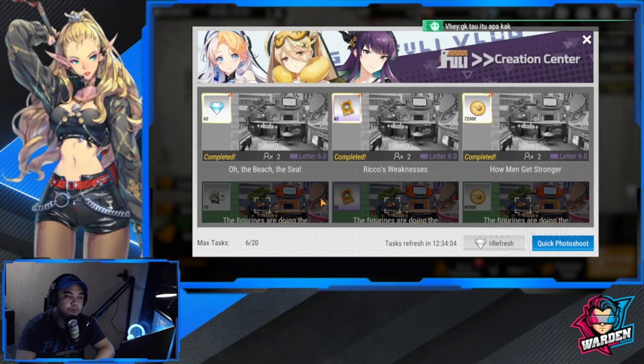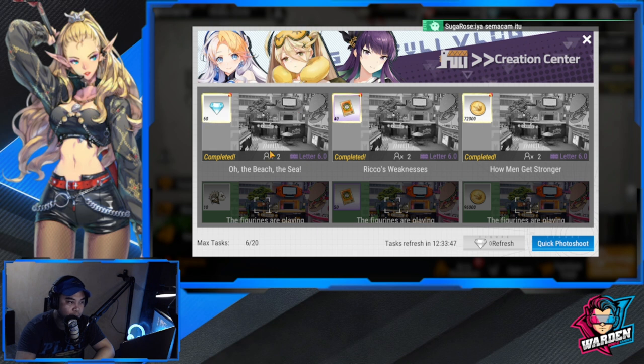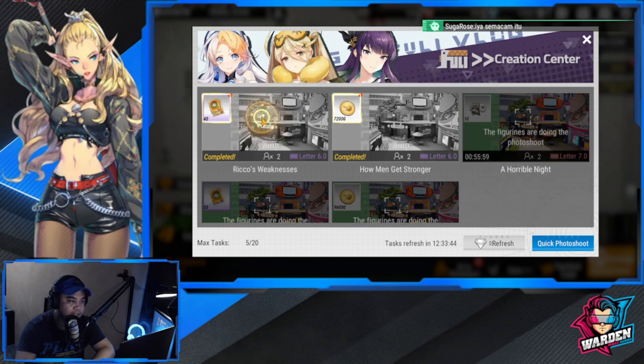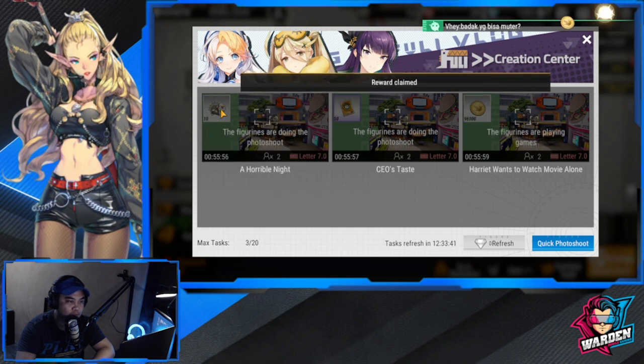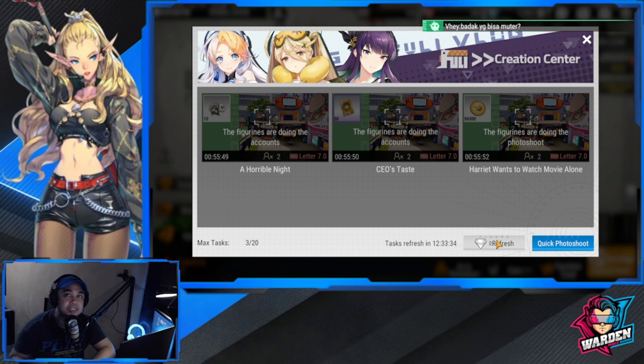For your photo shoot, before I used to only dispatch one figure, but now I can dispatch two and the rewards are better. As you can see, I have rewards here — diamonds and gold rewards to claim. I have three more dispatches with rewards to claim later. You can also refresh if you don't like the dispatch rewards being shown in your photo shoot.